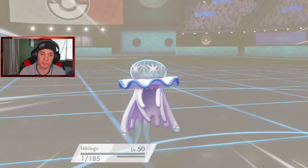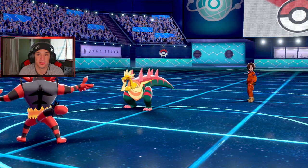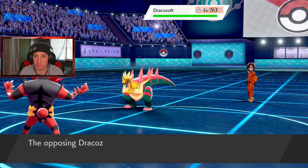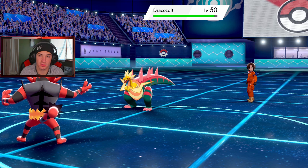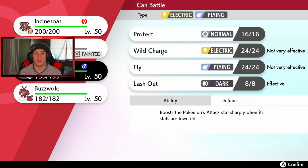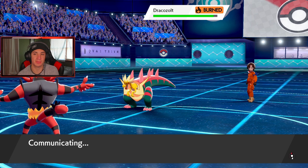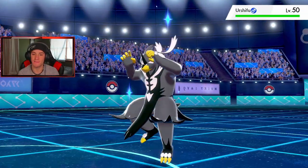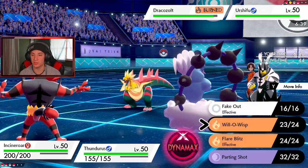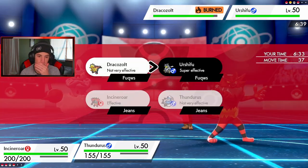Power Gem's gonna take this thing out — I'll take that, and a burn's gonna fly on the Dracolich. I like that play. I know we outspeed that thing and I doubt the Dracolich is coming after me — it's gonna go for a High Horsepower which we should eat up. He doubles through onto him — fine with that turn one. We take out his Defiant Pokemon, go one for one, and get a burn on a big physical attacker. I like that. Thundurus as a safe play — let's say Buzzswole for the back. Thunderous going for a burn on Urshifu.